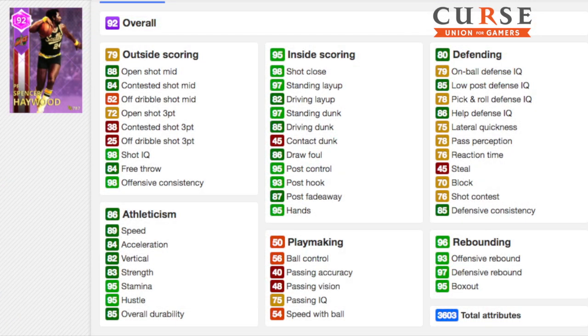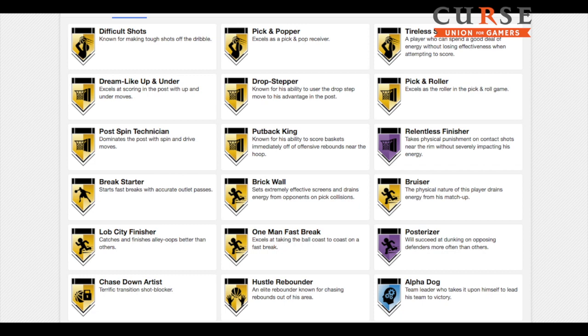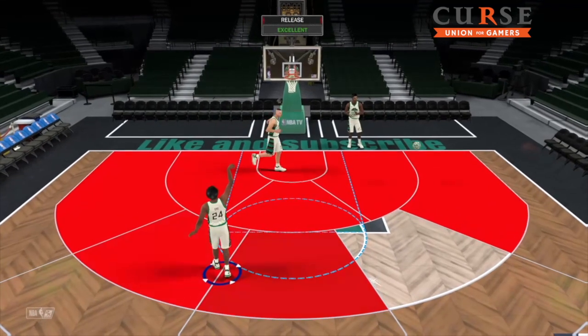What you need to know: 89 speed, 84 mid, standing dunk 97, standing layup 97, driving dunk 85. Don't pay attention to that because 100 dunk tendencies — that's what you need to know. They're OP and he has Hall of Fame Posterizer and Relentless Finisher, so the contact dunk rating means nothing.